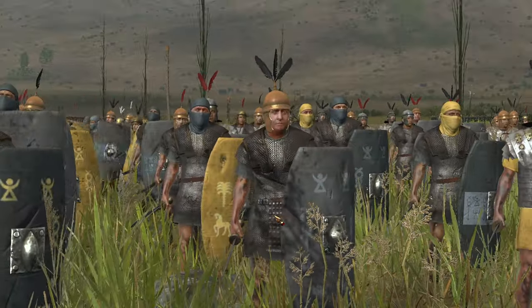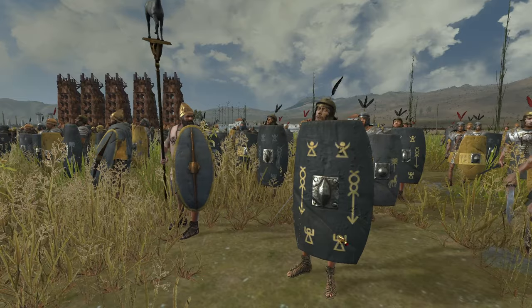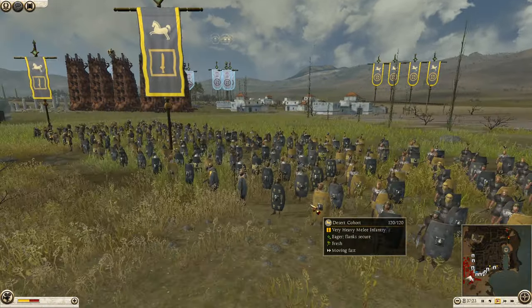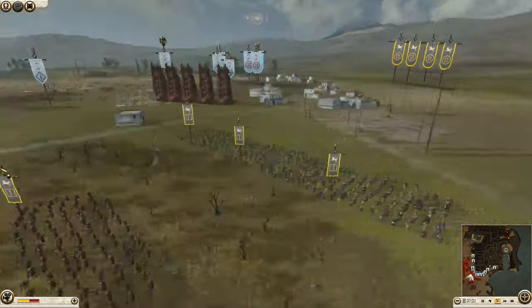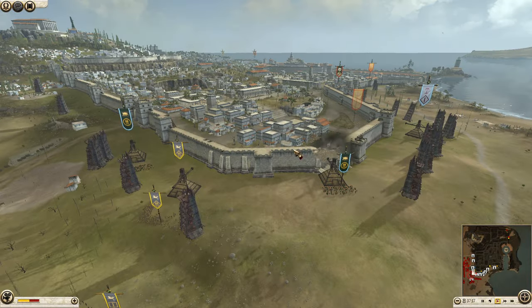Hey Legionnaires, welcome back. We're here with another Rome 2 Siege for you today, and today we have Messaisley here with its own Legionnaires, its own troops trained in the Roman style, besieging Carthage.